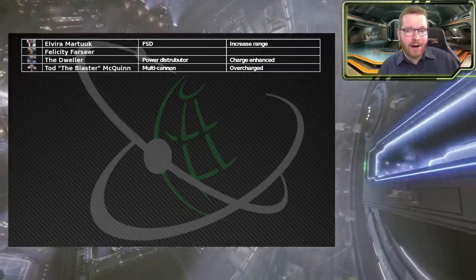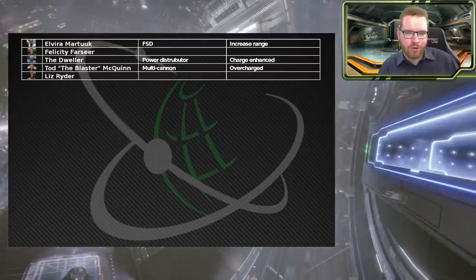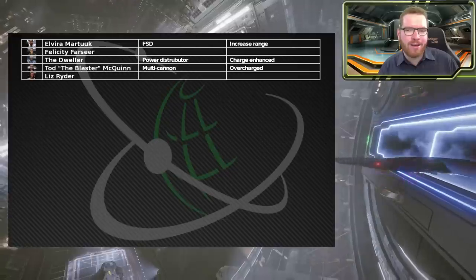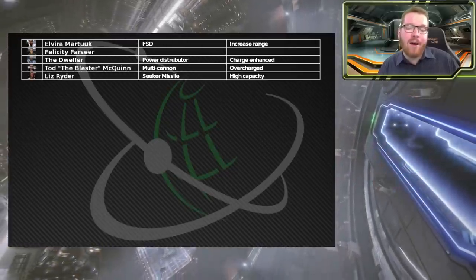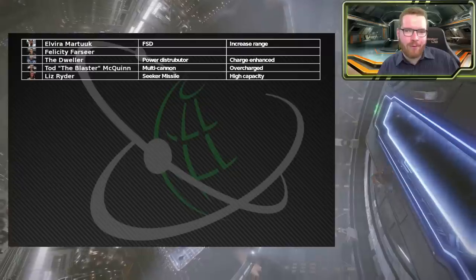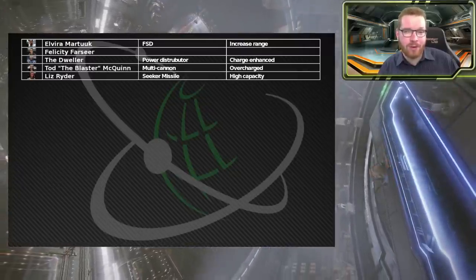Next we have Liz Ryder, who specializes in missiles. Not the most-used module, but it's nice to have in case you need it. I've gone with seeker missiles with high capacity, but you can pin any grade 5 blueprint she offers - that would be dumpfire missiles, seeker missiles, or torpedoes.